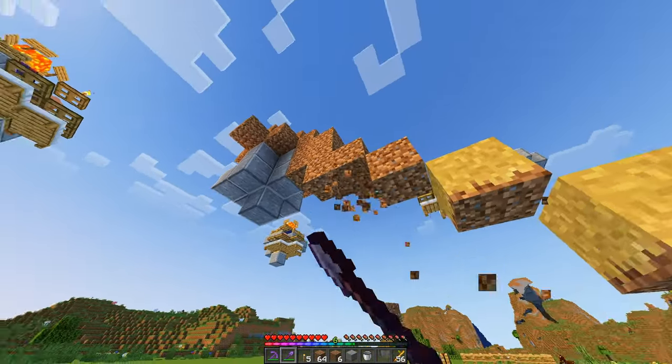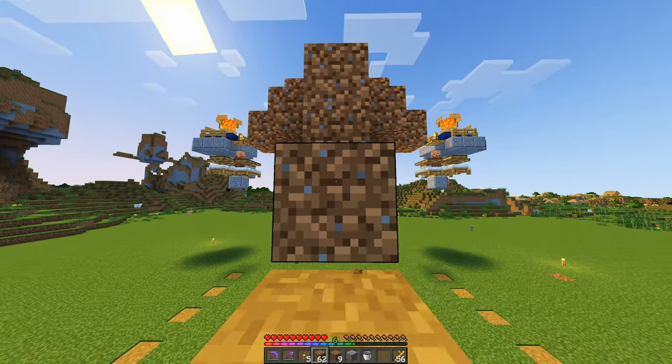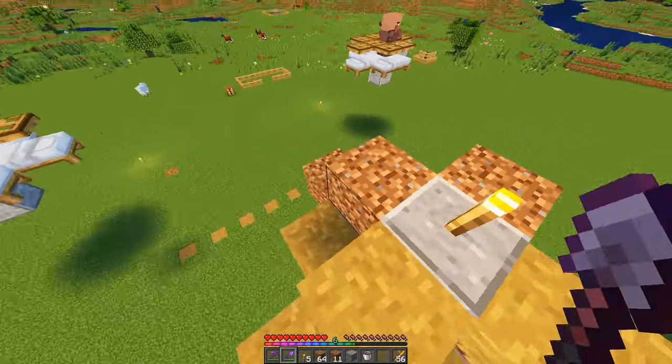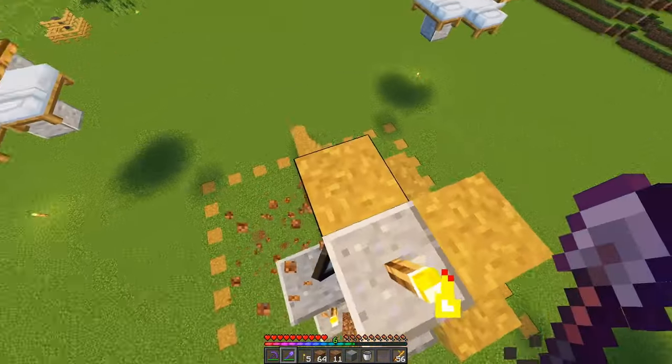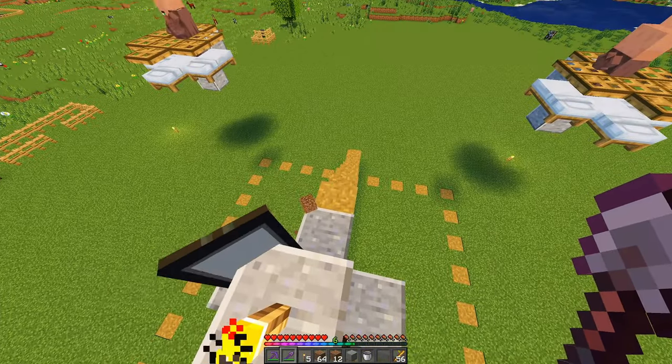Get rid of any underside blocks, turn any blocks that you need to use in order to jump up into path blocks, and then start removing them. This is going to stop any iron golems from accidentally spawning right around here and then killing the pillager.